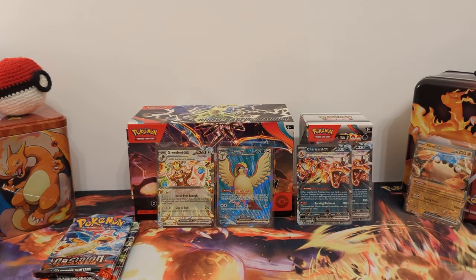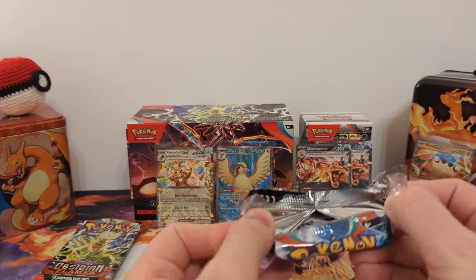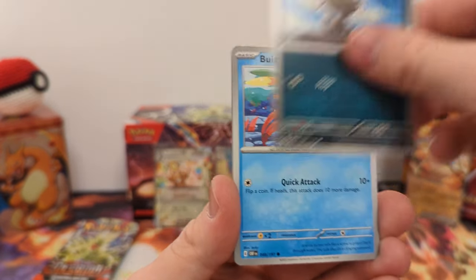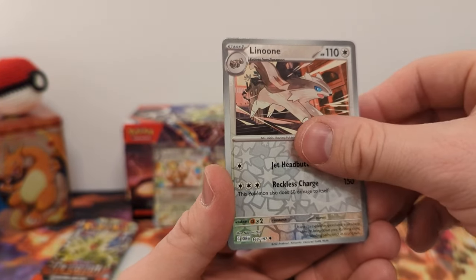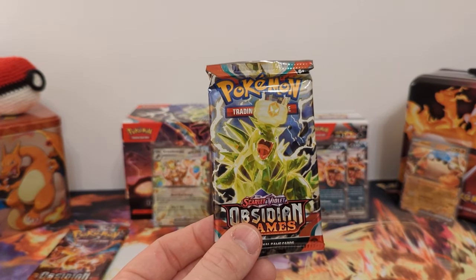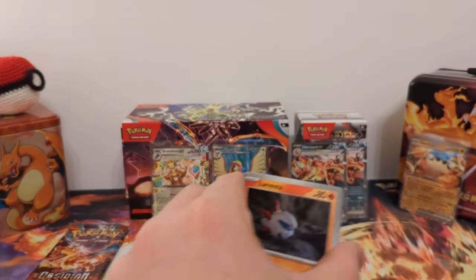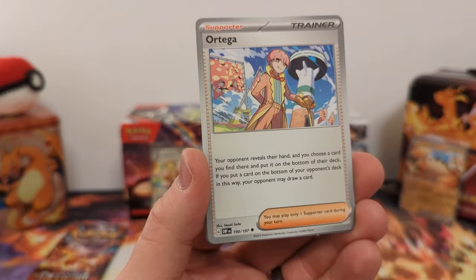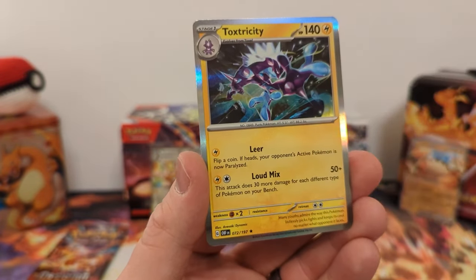That was the last of the packs from the Build and Battle Boxes — now we have the three packs that were just in the stadium. Let's see what we get: Pantomp, Paldean Tauros, Wugtrio, Sharpedo, Darmanitan, Dartrix, Linoone Reverse, Wugtrio Reverse, and... Entei Holo. Our second to last pack — we have Larvesta, Foongus, Pidgey, Litwick, Armarouge, Ortega, Alcreco, Houndoom Reverse, Toxel Reverse, and... Toxtricity Holo.